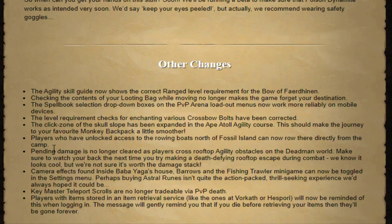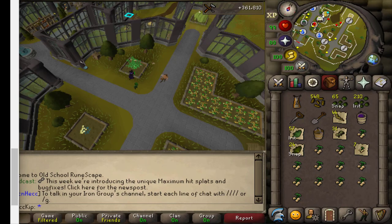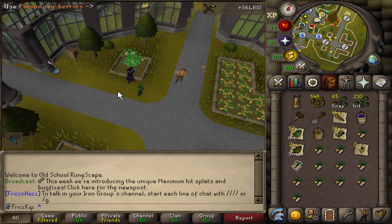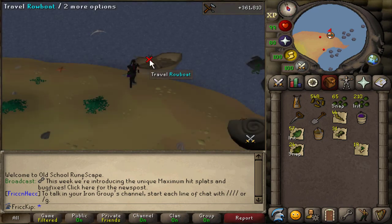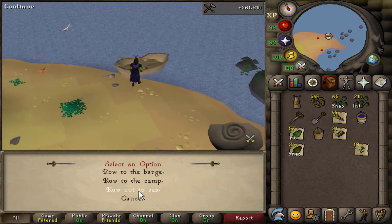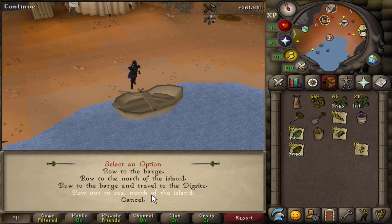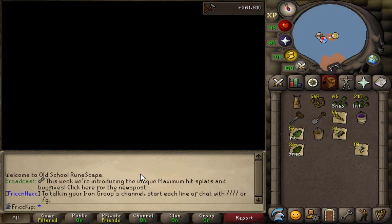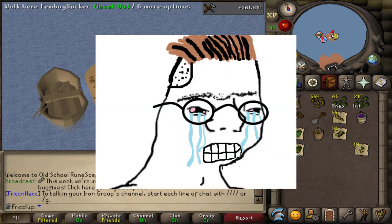The click zone on one of the Ape Atoll agility course obstacles has been expanded — after I already did my 2000 laps. I swear every time I finish a long grind they make it slightly easier. Also, if you've unlocked the rowing boats north of Fossil Island, you can now get there directly from the camp. I went to check it out — previously I had to go up and row out to sea, but now you can go back and forth between the two directly.